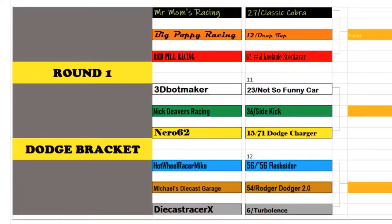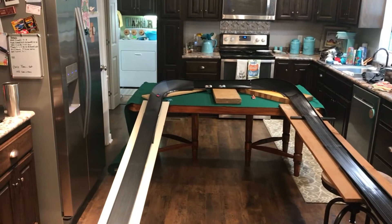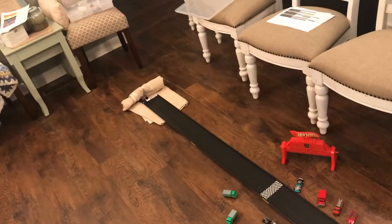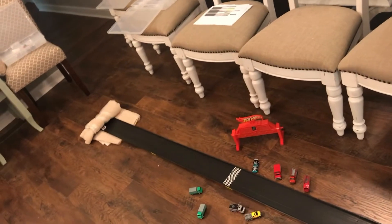Now let's look at the Dodge bracket. There will only be two brackets in the middle bracket — we'll have a lottery draw for the third position later. So up: Mr. Mom's Classic Cobra, Big Poppy's Drop Top, and Red Pill Racing's Kool-Aid stocker. Three heavy cars, three competitive cars. Into the first turn they mix it up. The Kool-Aid stock car comes out in first and will finish. Mr. Mom's Classic Cobra comes from almost a dead stop and finishes second. So we go to an elimination heat — Drop Top is out. The Classic Cobra and the Kool-Aid stocker go head to head. The Classic Cobra takes the lead, holds it together, and advances, eliminating the Kool-Aid stocker.